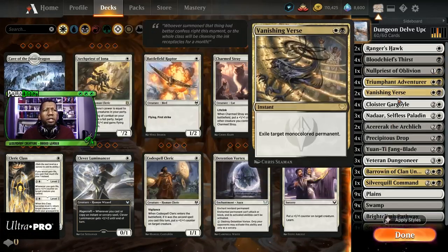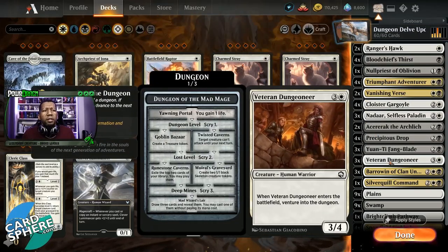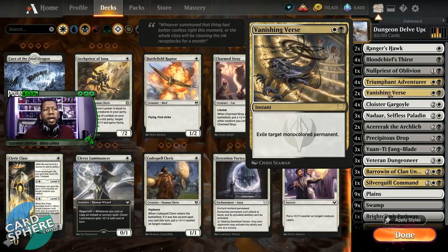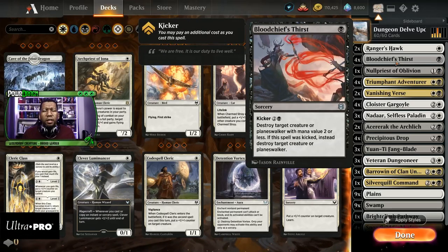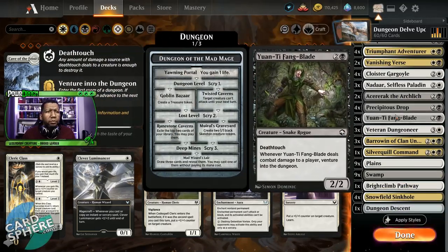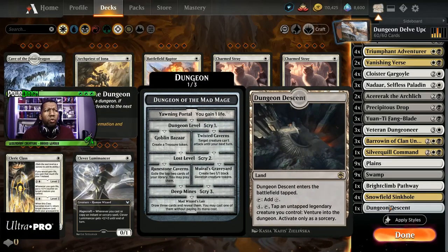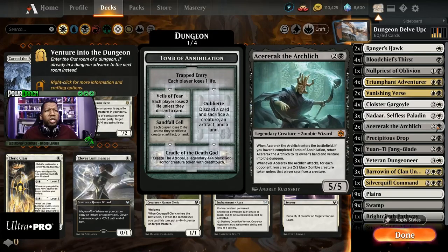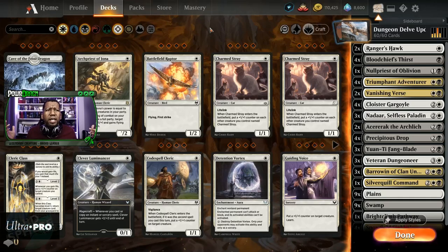So that's only about seven rares — actually not too bad overall for this list. If we wanted to swap some things, I could see cutting either the Ranger's Hawk or something like the Veteran Dungeoneer to put in more Vanishing Verse, which wouldn't be bad. Or if you wanted to put in Shambling Ghast, that could actually be pretty good too. For lands we really didn't do much — we left everything the same except we swapped one Plains for one Dungeon Descent just to have another way to venture with this deck.